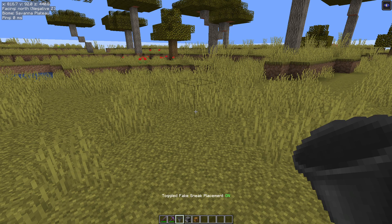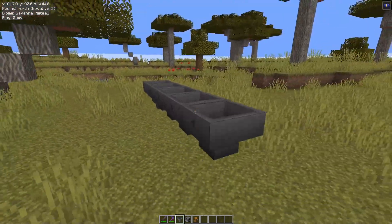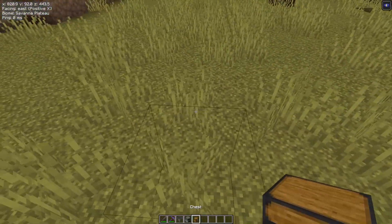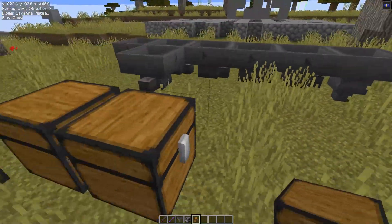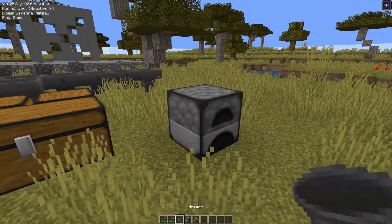Let's give it a go. Control K to make sure it's turned on. We're going to place in our first hopper and then just place in the next one. You see you're not actually sneaking so you can do it a lot quicker. This should work with things like chests — you get your double chest without sneaking, and you can place things all against it. It should also work with furnaces.